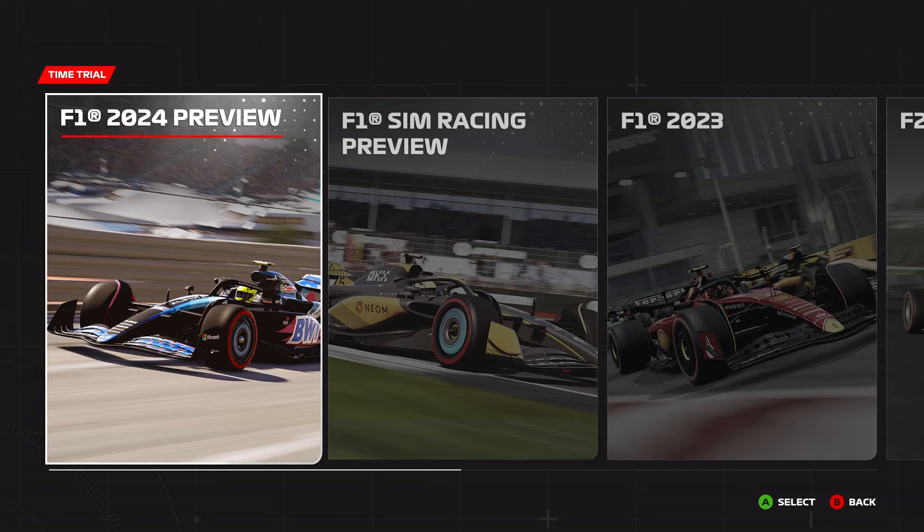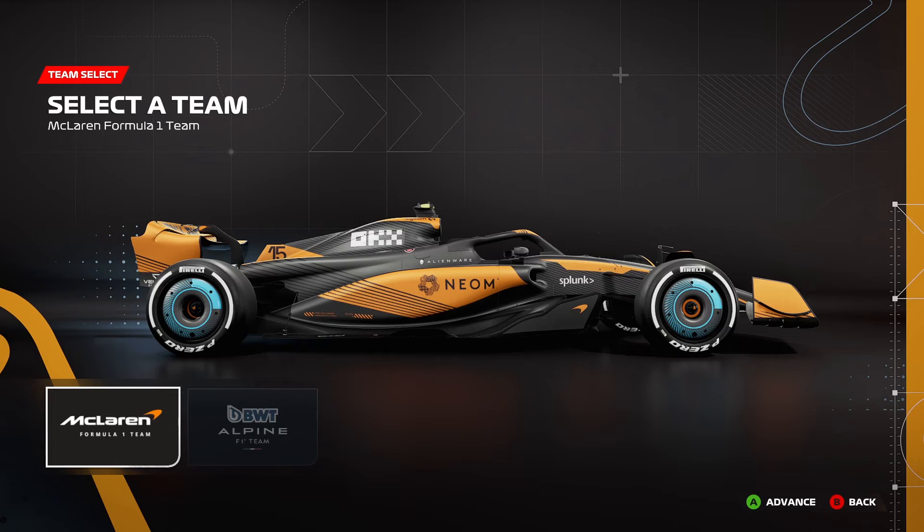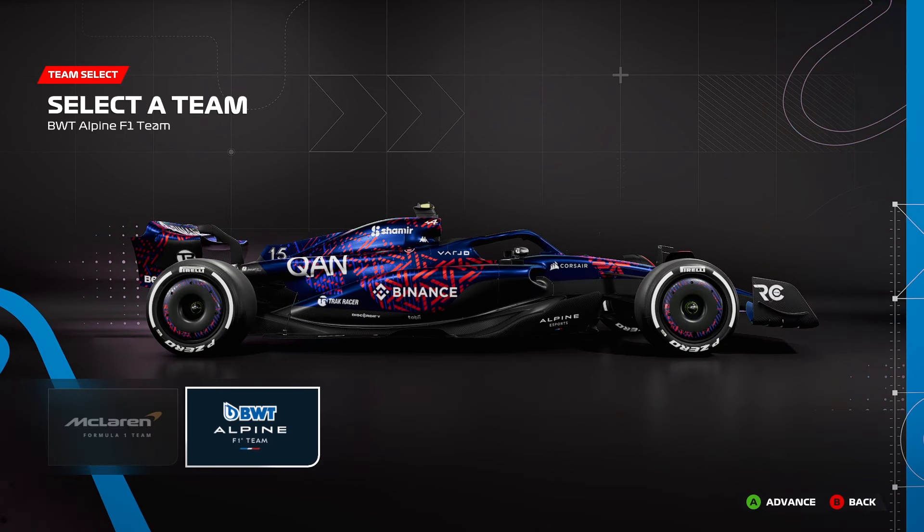Bahrain is the opening race of this season and is taking place today. We're going to start off with the new McLaren esports car for this year. I actually kind of prefer it to the F1 car. Yes, it does have a lot more exposed carbon fiber, which has been the largest complaint of this year's liveries — having too much black and too little color — but I actually kind of like this.